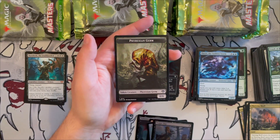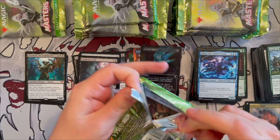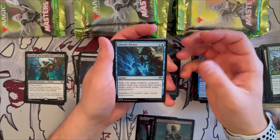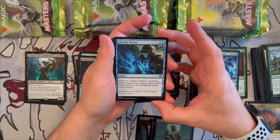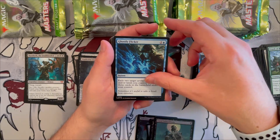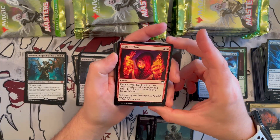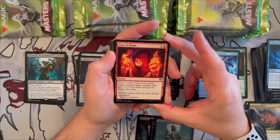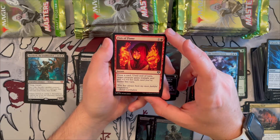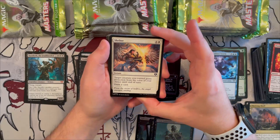We also get an Izzet Chemister token that's a little chipped, and a Phyrexian Germ. Almost done with the first part of the unboxing — so far not bad at all! Ghostly Flicker is an instant that exiles two target artifacts, creatures, and/or lands you control and returns them to the battlefield — great for free ETB triggering on any cards.